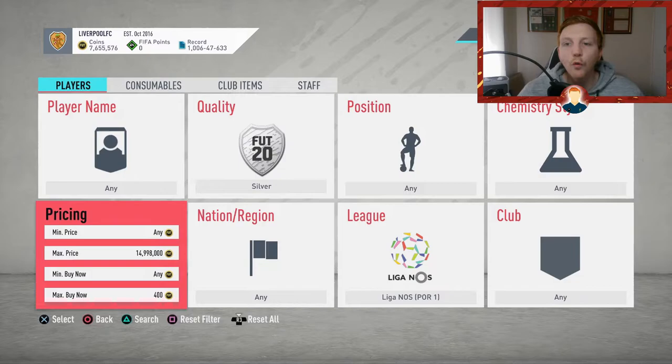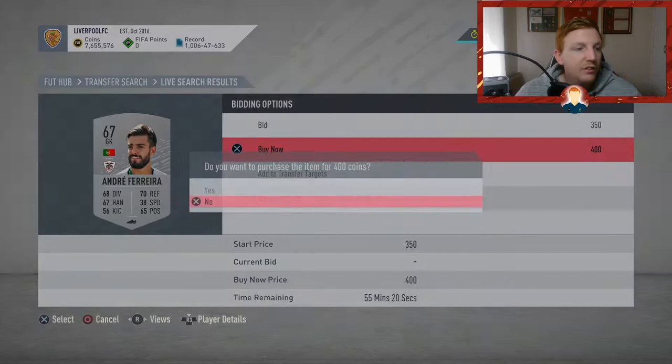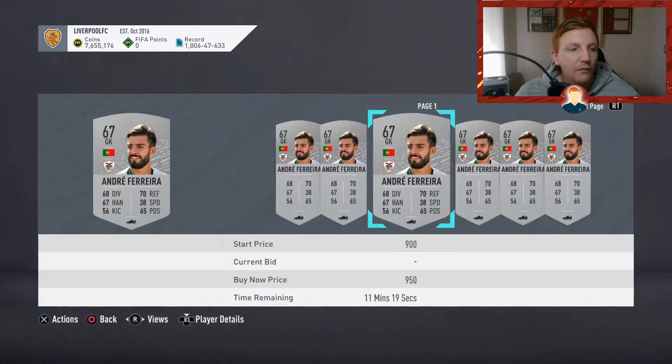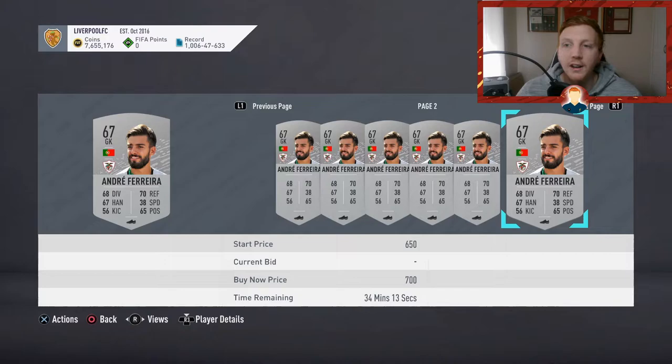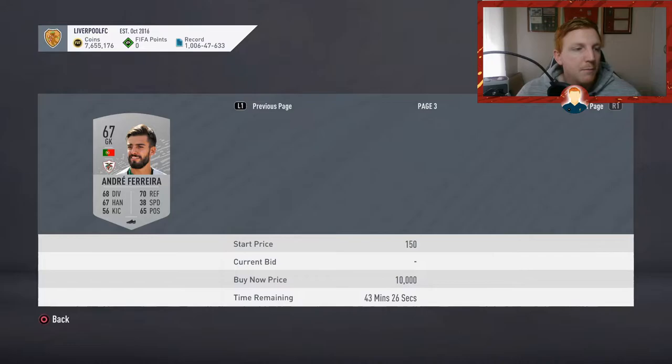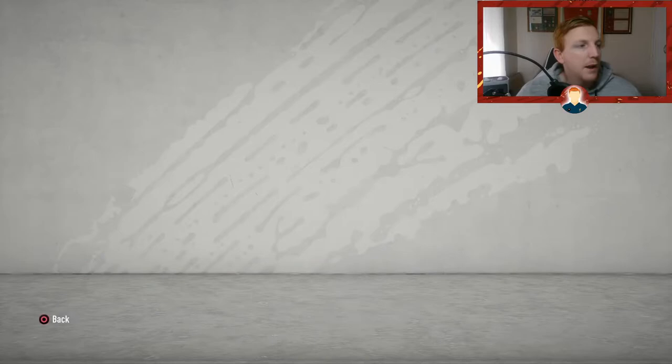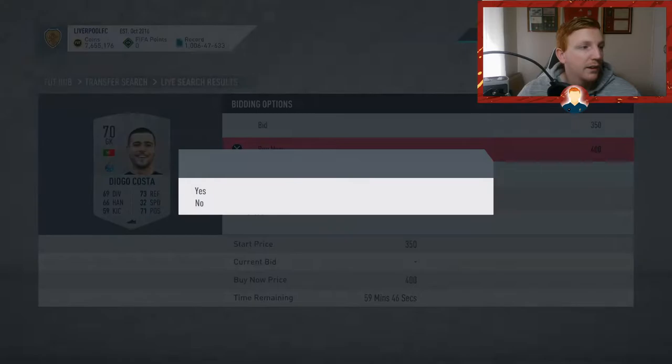Filter number three is the Ligue 1 silver and we're going up to 400 coins max. Basically buy anything that pops up at 400 coins. That goalkeeper was there for five minutes — he's probably only going to sell for 450, but because he was the only player on the market at 400 coins you will be able to sell him. You are never ever going to lose coins in this method. The cheapest I saw was 450, so if I list him for 450 I haven't lost coins.